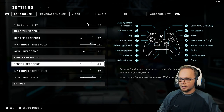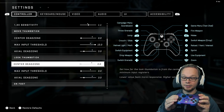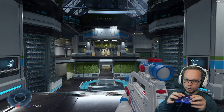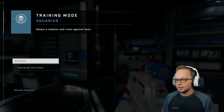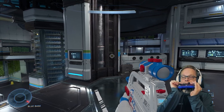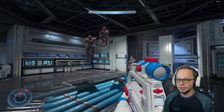Center dead zone means where your thumbstick is going to register if you move it from center. If you want your thumbstick to register immediately, even for the smallest movement, it will do that if you have your center dead zone on zero. If you put it all the way up to 15, you have to push it pretty far away from center to get it to register. Whereas at zero, it registers pretty much immediately. I personally like to have mine at zero — I'm barely pushing the thumbstick and it's moving to the left. That way I can micro-adjust and have tighter movements and tighter aiming.